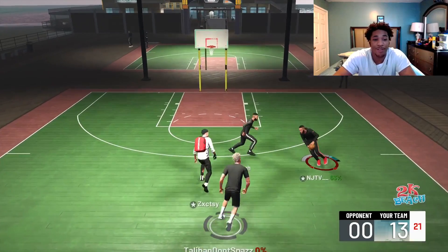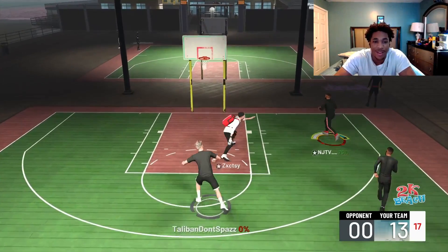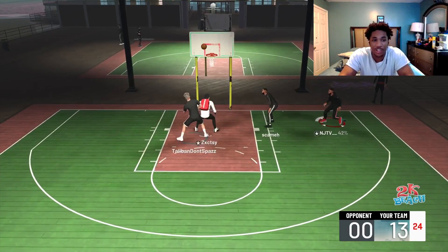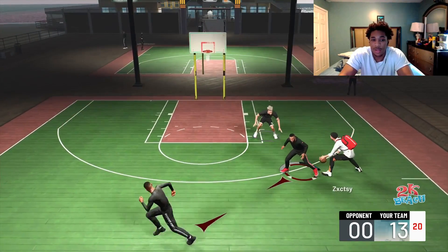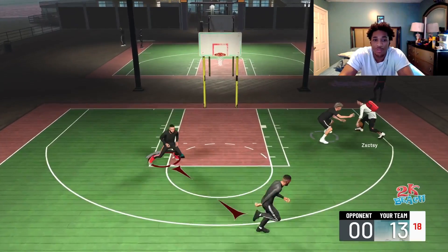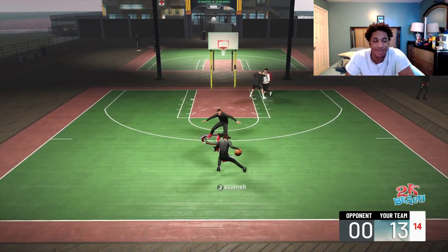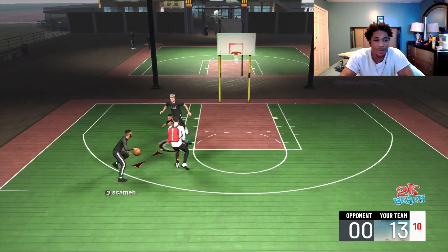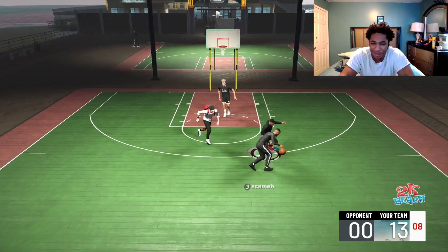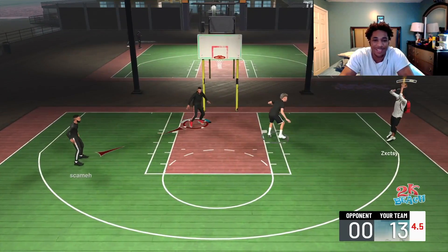I sacrificed my build to have only one finishing badge so I can have seven defensive. I'd rather have defensive than finishing because in this game I finish anyway — and I have low finishing stats. I have an 80 layup and a 65 dunk. So where are finishing badges really going to help me? I'm going to be mostly taking wide-open layups and dunks anyway.